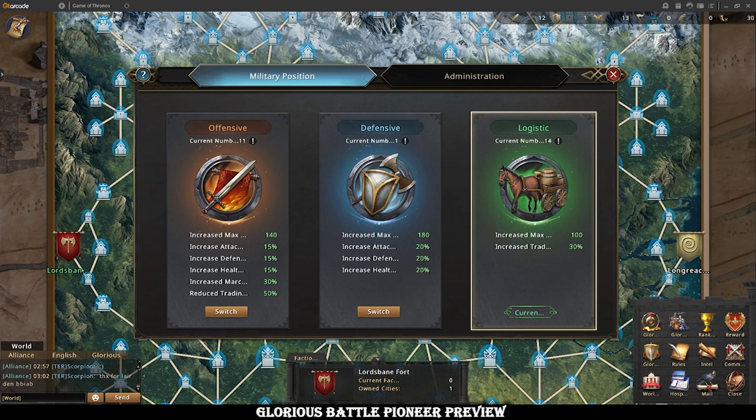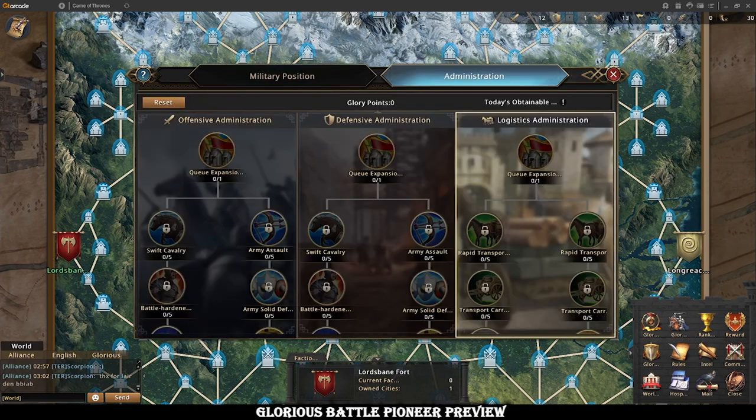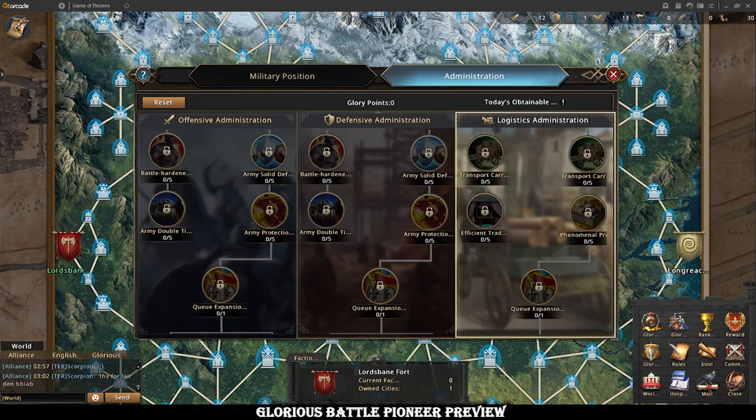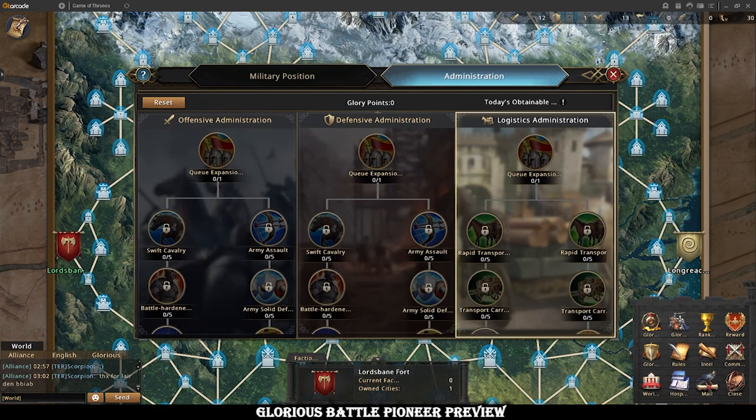You will see here there's offensive and defensive roles, but these aren't like flat buffs. Offensive increases attack for all troops during sieges, while defensive is during city defense. So you're really going to want to switch between all three roles based on what you're doing at any given time. You can probably reset talents with 1,000 diamonds — I don't have any yet so I can't do that — but I'm sure that will come into play at some point.